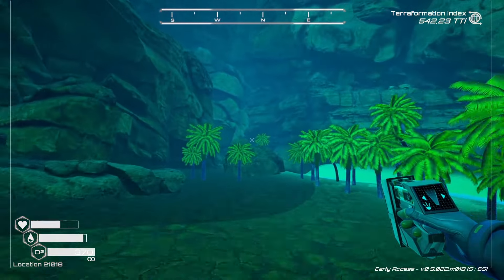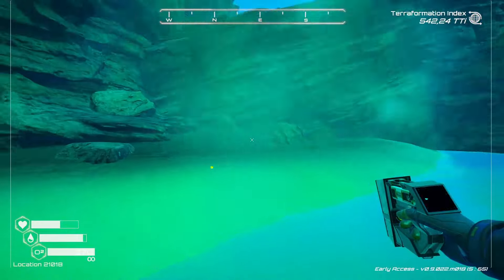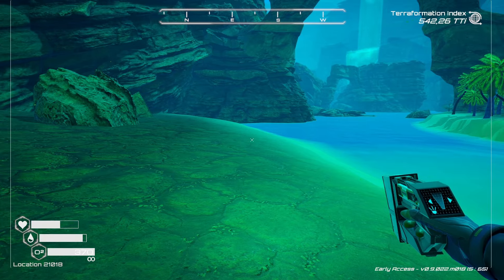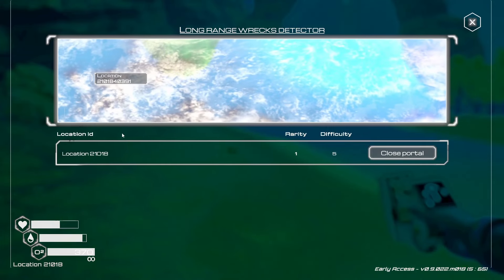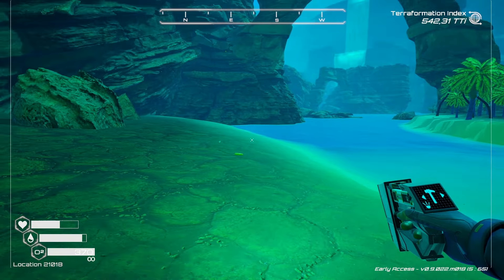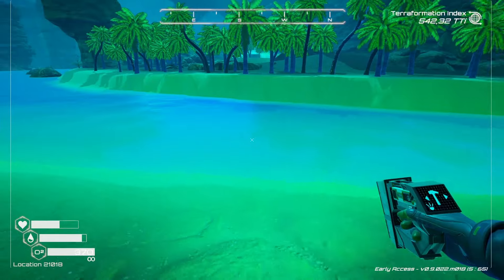Somebody did say that if you click on your map - if you have the map chip enabled - and click on that, it doesn't give you the location of the portal. You have to kind of figure that out on your own. There's lava here too.